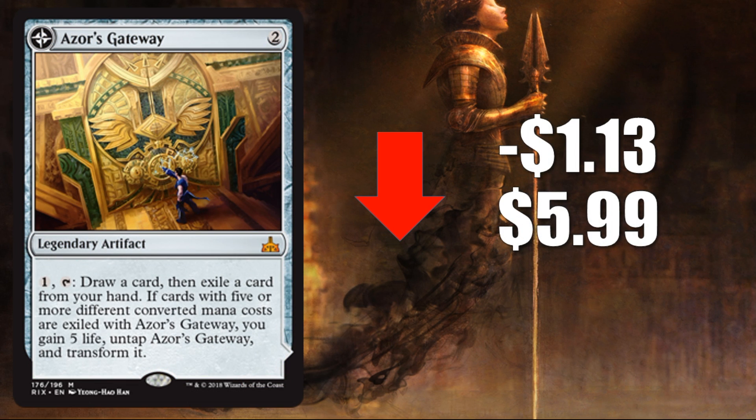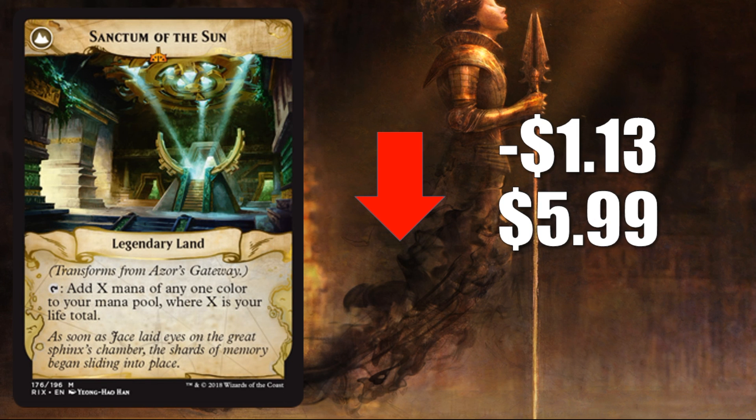Number 4, Zora's Gateway, down $1.13 to $5.99. This is a pretty cool Commander card, but I did actually see it getting some Standard play the first weekend — in some black-red midrange decks, running one or two copies, sometimes out of the board, sometimes in the main. It'll be interesting to see if more people pick up on that in coming weeks. I also saw one copy in a Vintage Shops deck on Magic Online, believe it or not.